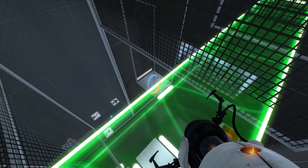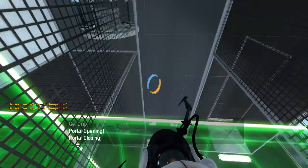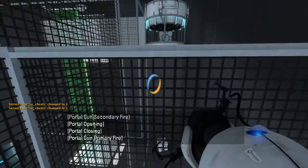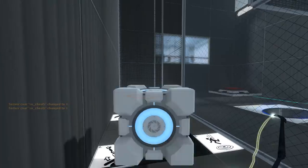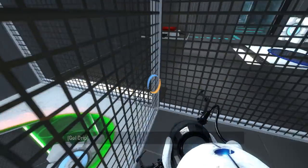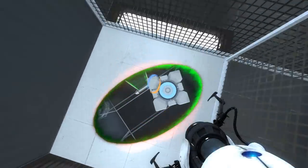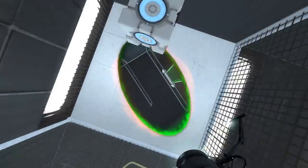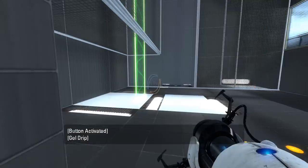And then I guess we do this. Let's try that again, perhaps. There we go. And then I guess the faceplate just gets us out of here, right? Probably. Nope, it gets the cube out of here, but it certainly doesn't get us out of here. There we go. That ain't interesting. Alright, let's put the cube on the button and proceed to the next area. Not much of a puzzle, honestly.